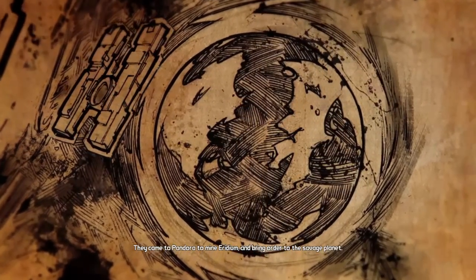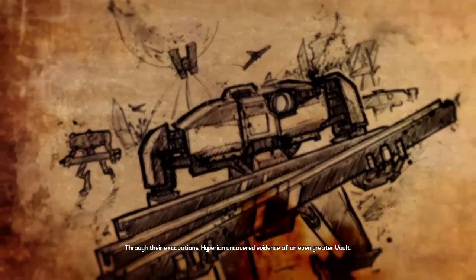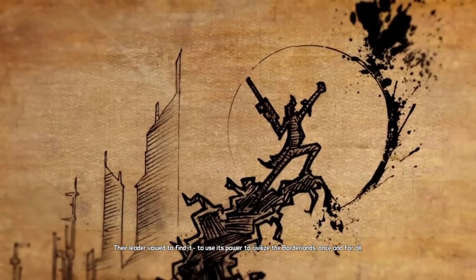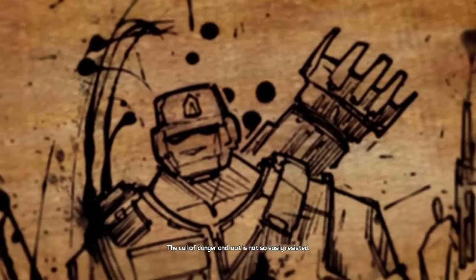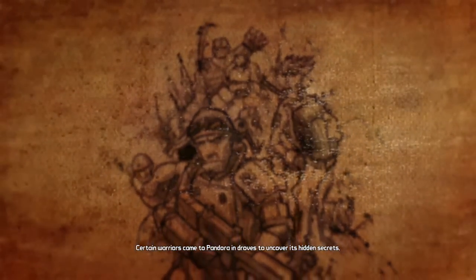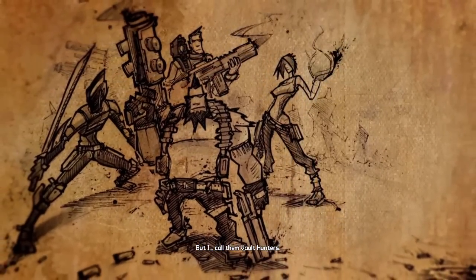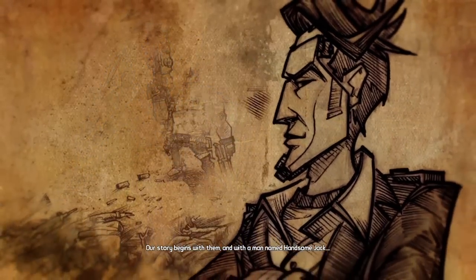Hyperion came to Pandora to mine iridium and bring order to the savage planet. Through their excavations, Hyperion uncovered evidence of an even greater vault. Their leader vowed to find it — to use its power to civilize the Borderlands once and for all. But Hyperion weren't the only ones searching. Certain warriors came to Pandora in droves to uncover its hidden secrets. Some call them adventurers, others call them fools, but I call them vault hunters. Our story begins with them and with a man named Handsome Jack.